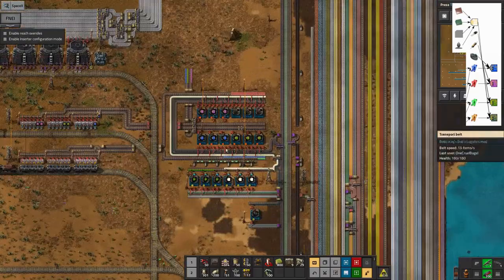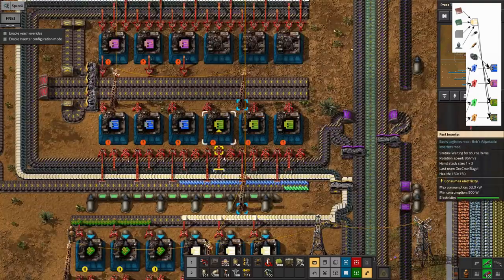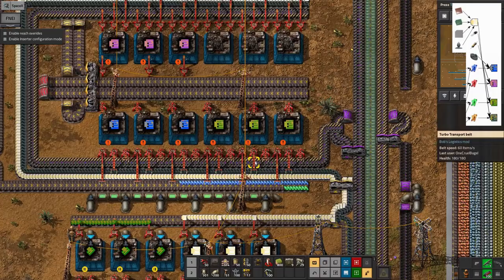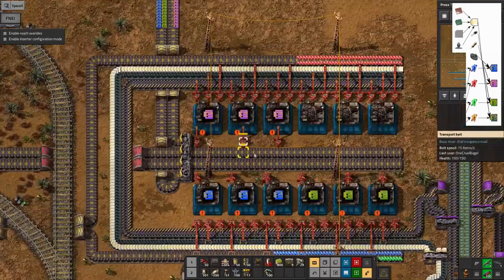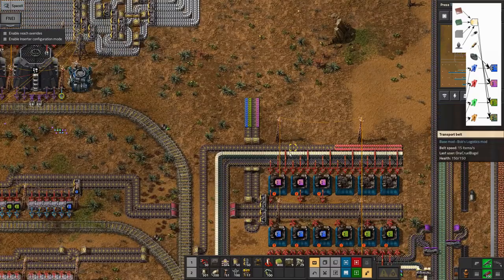I've got a lot of that stuff already, which is why I'm doing this little stage over here - I needed solder, components and so on. It didn't seem worth loading them onto trains, so I've got a little thing here making these, and I'll probably start making the actual modules up here as well, putting in productivity modules to get a bit more output.